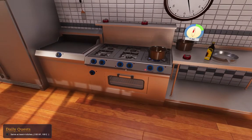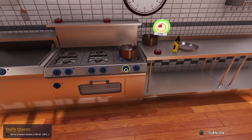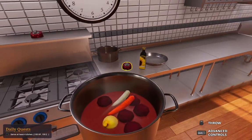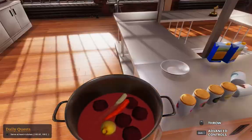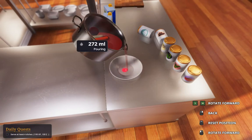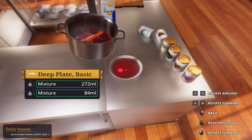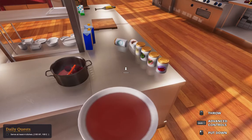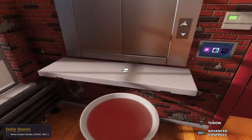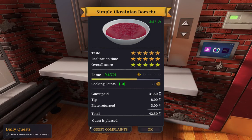Now we wait for this to cook. Looks like it's done! Now we take the finished borscht and pour it into a bowl. Close enough to 300. Serve! And done!